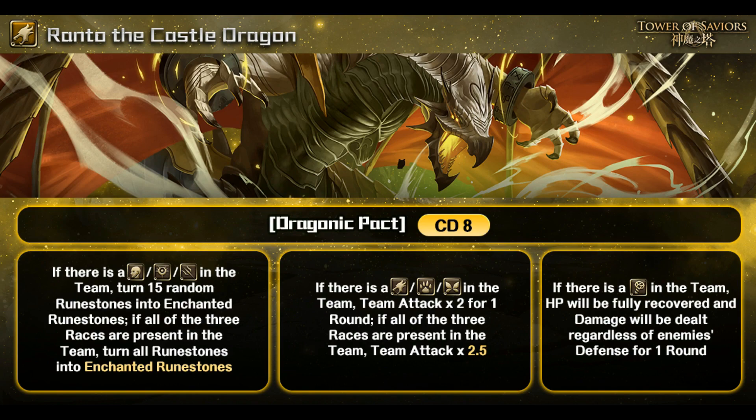Overall, I find the middle condition is a pretty good fit for a Dalof team — Dragon, Beast, and Elf, which is definitely Dalof's playstyle. If you have all three races you can trigger team attack times 2.5. Not sure whether a Dalof team actually needs this, since Dalof's active skill already deals damage and increases combos. Dalof is usually paired with Fanrier, Pluma, and for me Lady White Bone for the Elf condition.